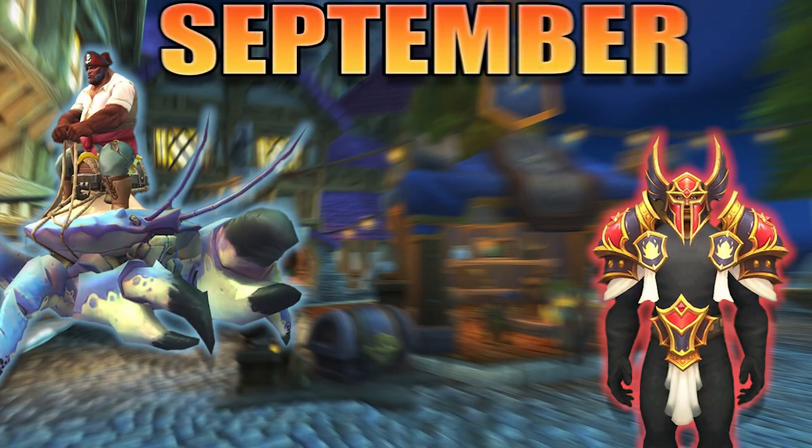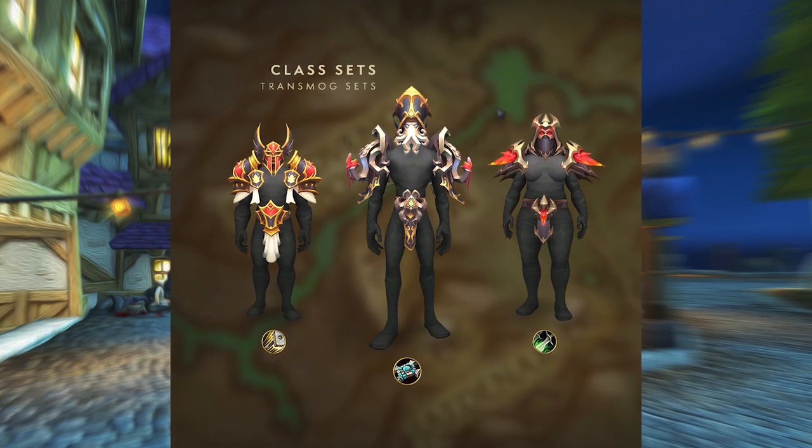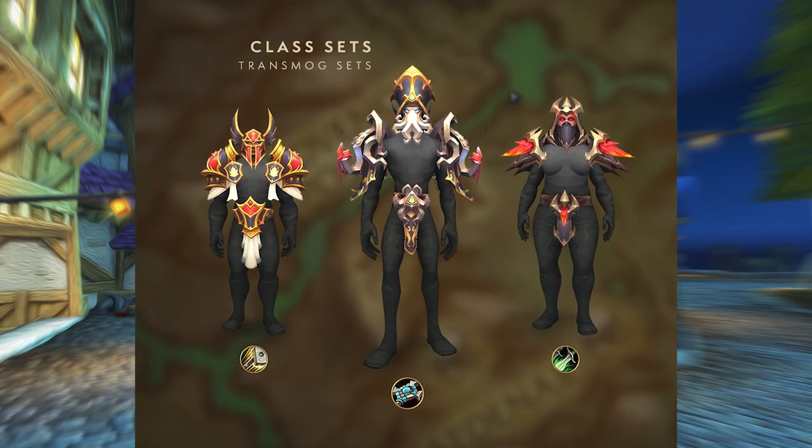It's a new month, which means new Trading Post rewards. Let's cover what's coming in September's Trading Post. This will be the first month that includes the all new Class Armor Sets for 450 Tender and Weapon Sets for 500 Tender.